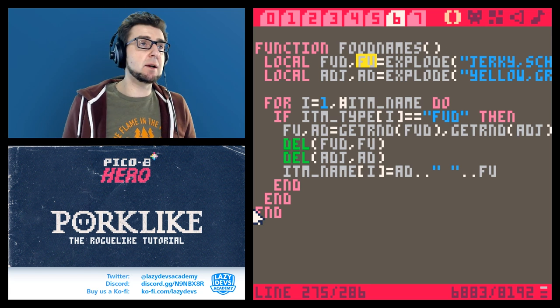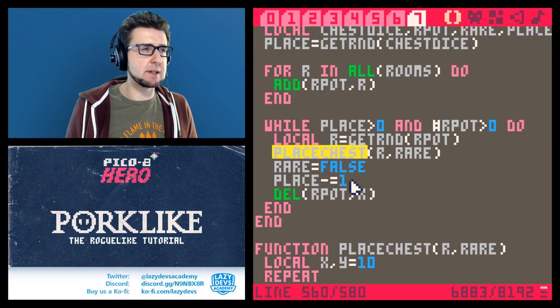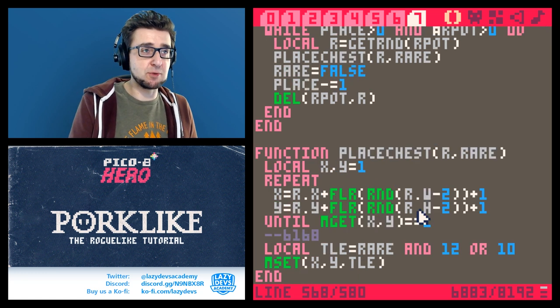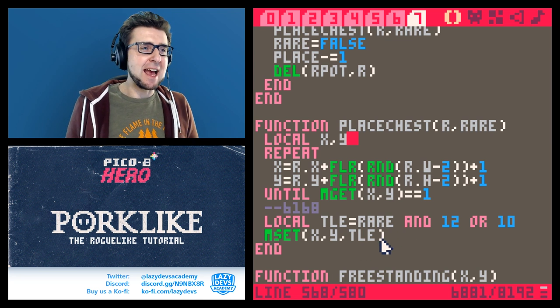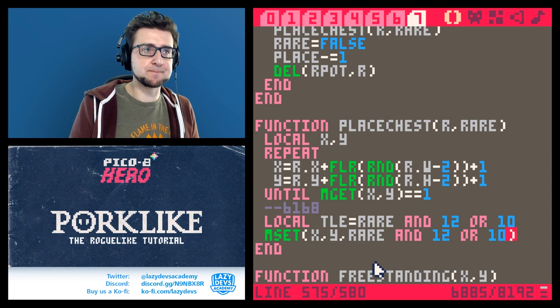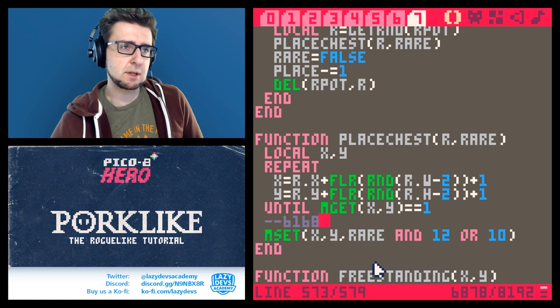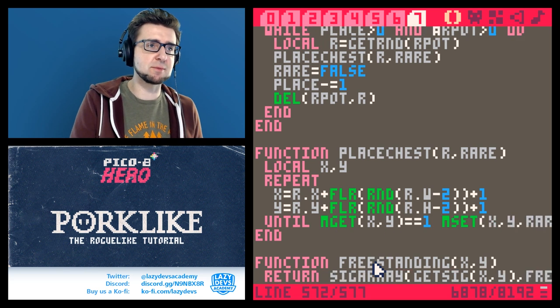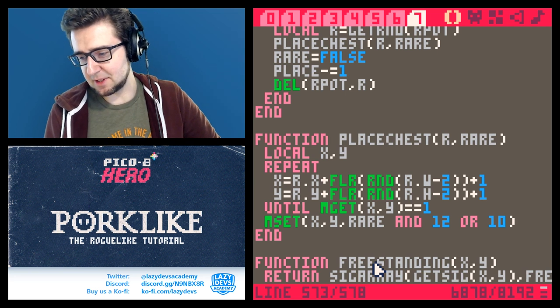Let's start going through the big mistakes. Place chest has a bit of an issue — there's a variable equal to 10 that we can remove, which gives us token savings. We can go even further and use a ternary right inline, like: if rare and 12 or 10. We don't need that entire variable. We saved a bunch of tokens; we're actually quite good on tokens, so the token saving was really good stuff.